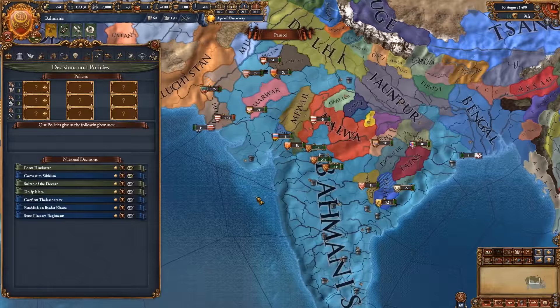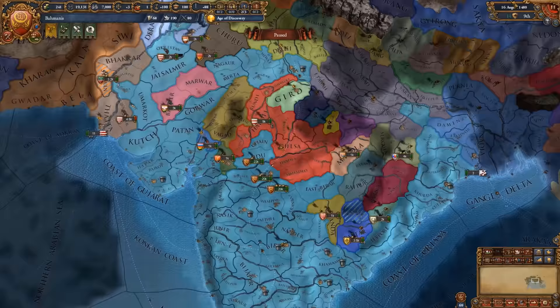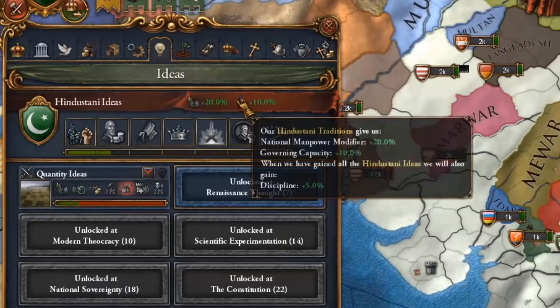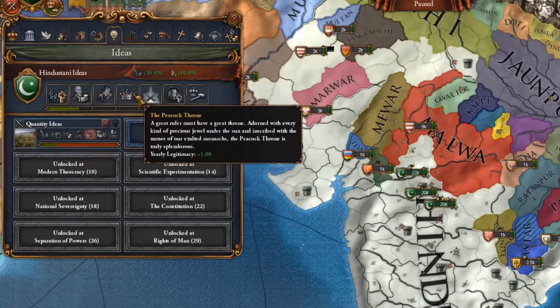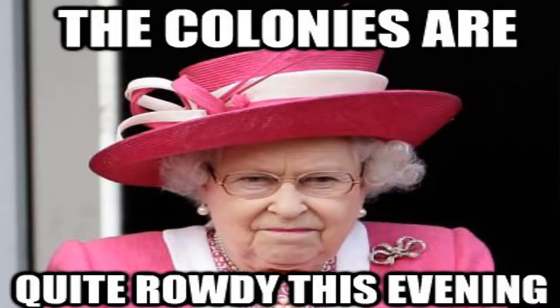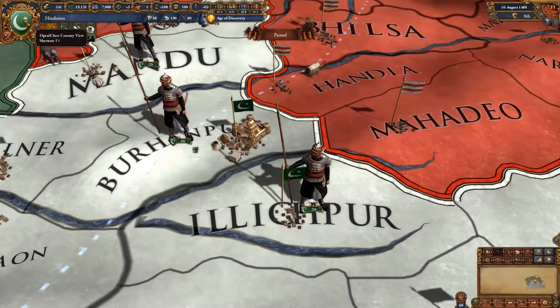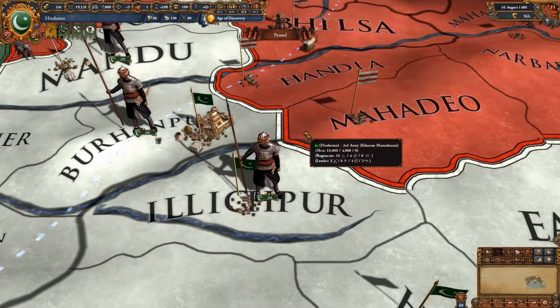Forming Hindustan is really easy because you don't need to have tech 10 or tech 20 or anything of the sort — you just need some specific cities. So if you're willing to snake to these cities, you can really form it very early on in the game. Once you do form it, go for the new traditions and ambitions. We have the best Indian traditions and ambitions available: national manpower, discipline, governing capacity, infantry combat ability and advisor cost, as well as development cost and land fire damage plus 10%. Not to mention minus 5 years of separatism, so it's going to be a lot easier keeping the Indian subcontinent in check. You will definitely struggle with your admin points if you go for this, so expect to be a little bit behind for a few years, but eventually it will catch up.